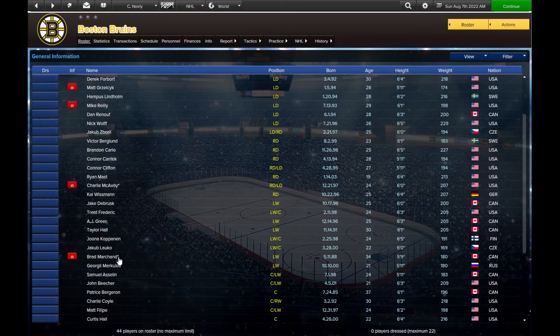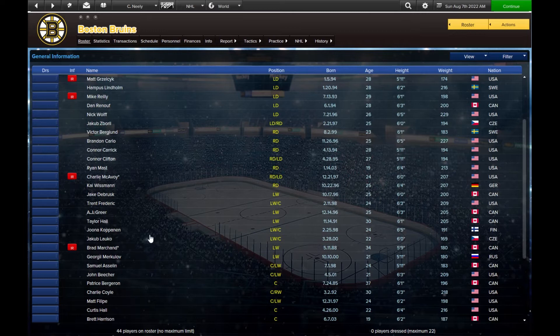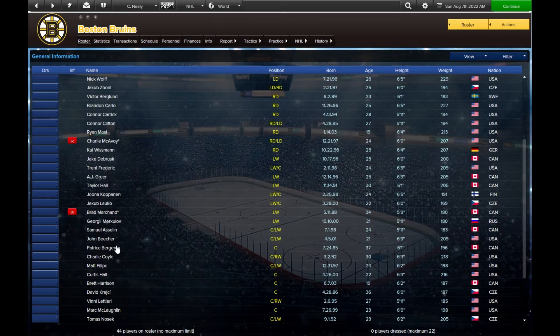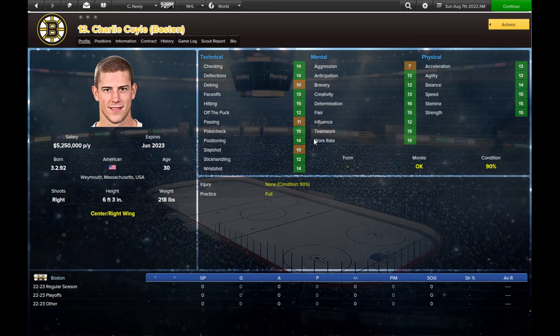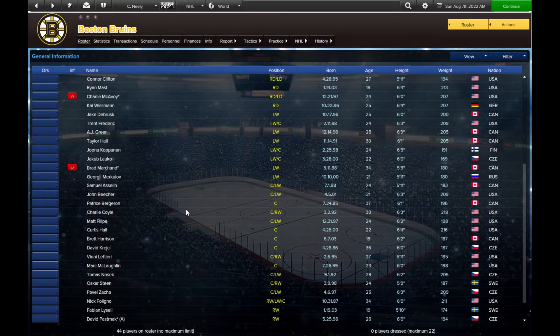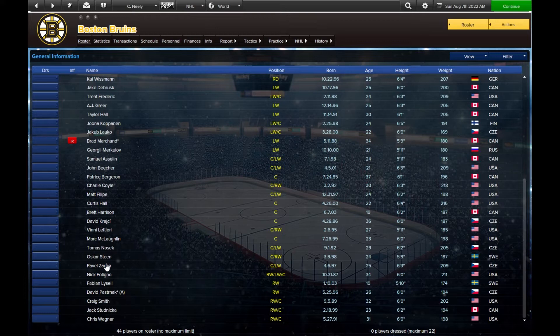John Beecher was our first-round pick a couple years ago out of Michigan — kind of a grinder type, doesn't really have the offensive ratings, so he'll probably start in Providence. We've got Patrice back for one more season and may try to sign him. Charlie Coyle, once we lose Krejci and Bergeron, will be our number one center. David Krejci is back for one more season after playing in the Czech Republic. On the right side, Pastrnak is obviously our big guy — just an unbelievable offensive player at 26. Pavel Zacha was the Bruins' big off-season acquisition.